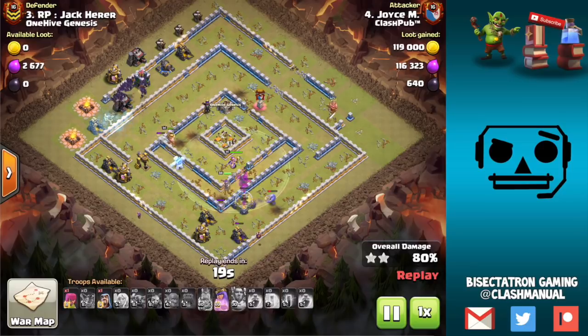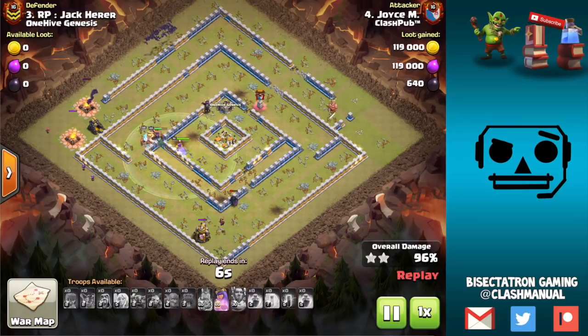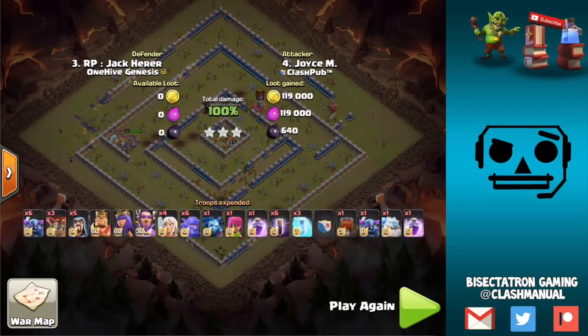So that's how you want to take out this type of base. Find a side you can come from and reliably get a funnel at least two layers into both sides, then come in with the Pekkas, the Wall Wrecker, everything — and you should have at least some troops go into the core. Once that's achieved, maybe use a jump spell even if the Wall Wrecker can't make it that far, then just bat the back end and you're good to go. Thanks for watching and I'll see you guys in the next video. Sektatron out.